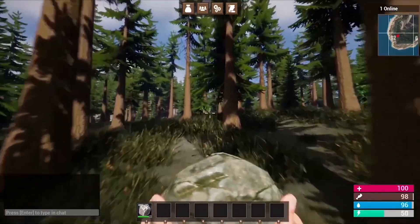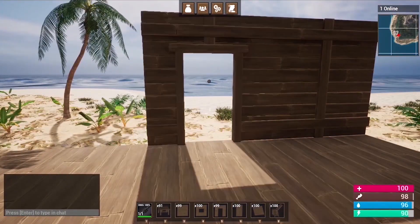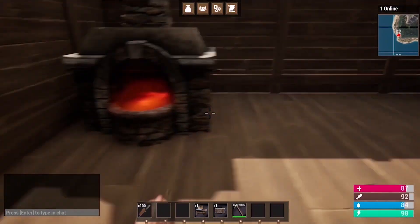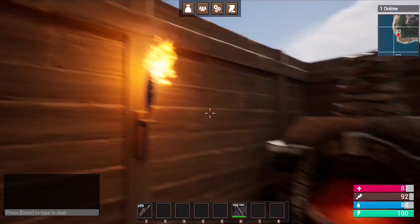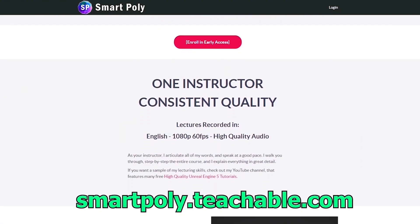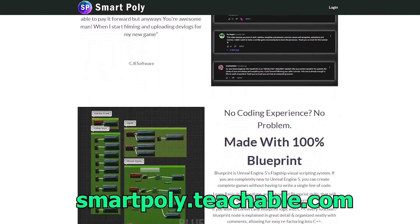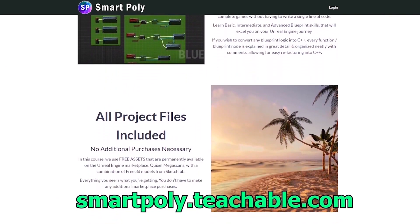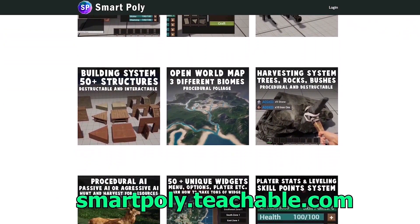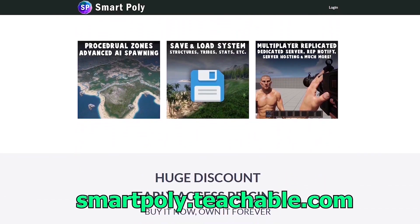We create nine unique weapons and tools — things like a rocket launcher, pickaxe, hatchet, and rifle. We also create an entire building system where you can build your own bases using foundations, walls, and ceilings, and you can upgrade your base from wood to stone and then to metal. This course is currently in early access, but if you enroll today you will get a big early access discount. You will get access to the entire course and all future lectures. The link will be in the description below, or you can head over to smartpoly.teachable.com to check out the course.